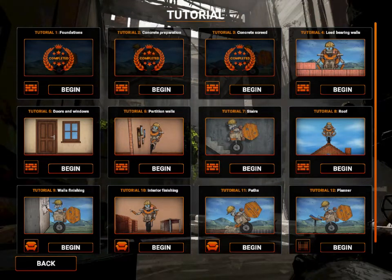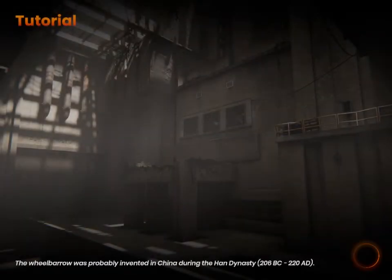What's up guys, Chans here. Welcome back to Builder Simulator where we build stuff. We're at tutorial 4 which is load bearing walls. We did a concrete screening for the foundation, and now we're going to see what about the walls. Let's see how we do.